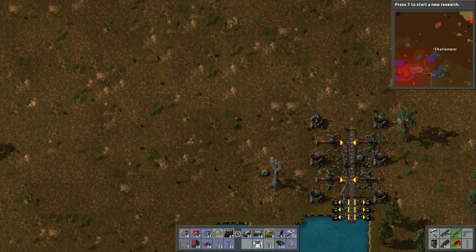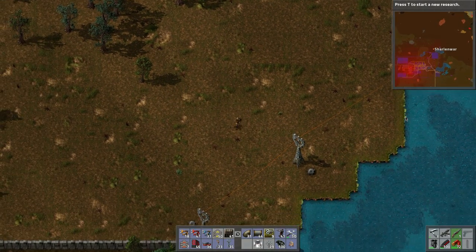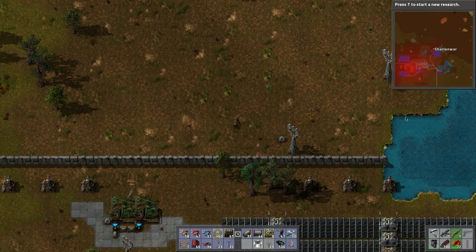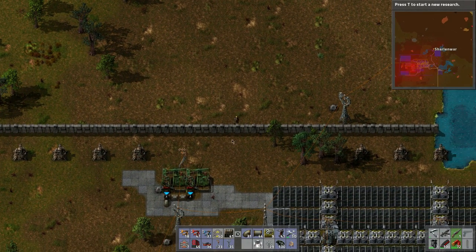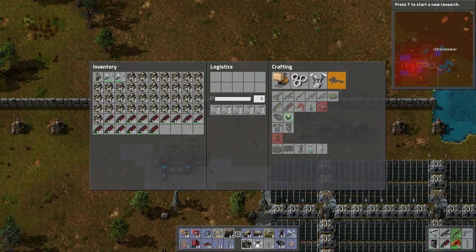Let's throw those in there, put that in there — perfect. We kind of don't need walls because the turrets are pretty powerful. The walls are more for this part of the base. But yeah, we've got a ton of stone which is awesome.